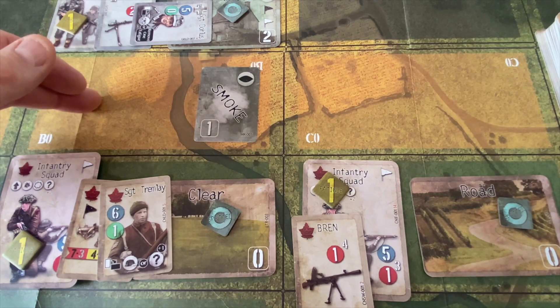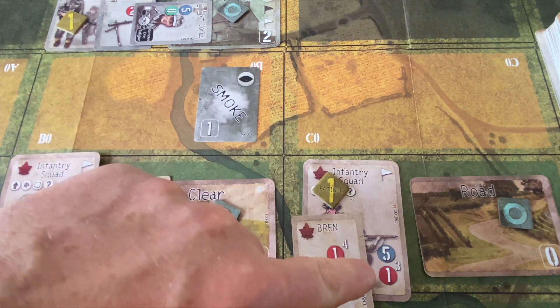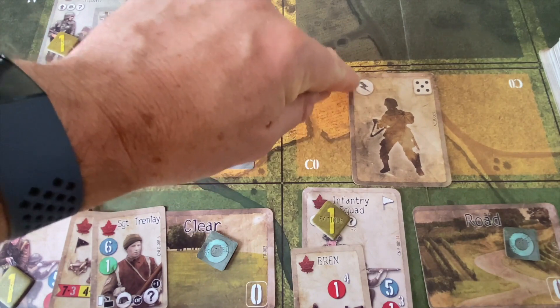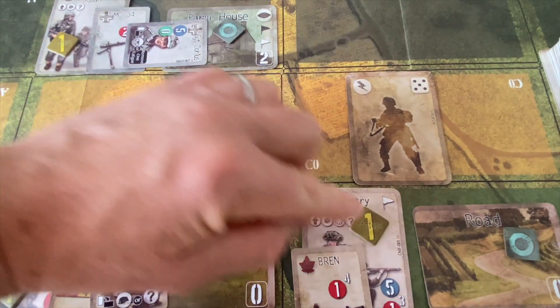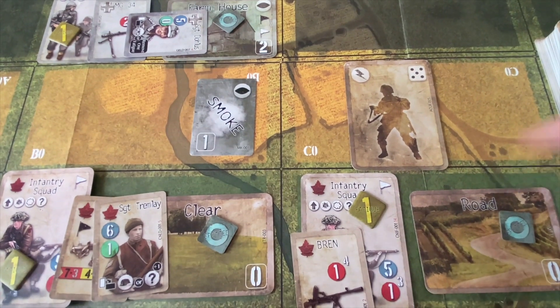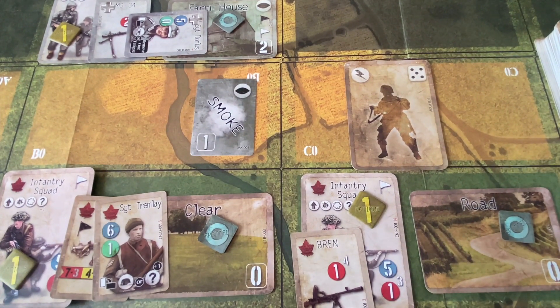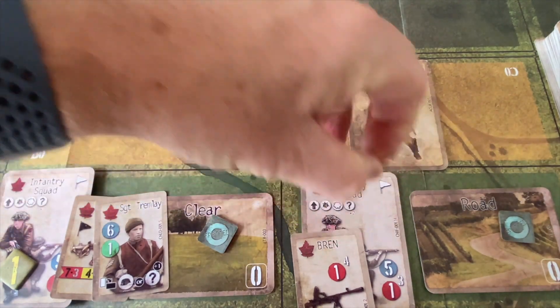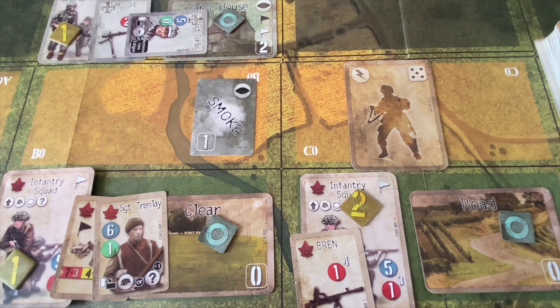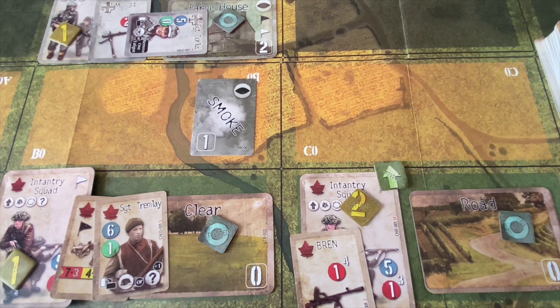We're going to have our Canadian infantry squad over here move forward with our action this turn. The Canadians burn a unit action card, which lets you do any action that exists on the squad. They have a movement action, so we'll have this Canadian infantry squad use it — increasing their fatigue to level two and dropping a movement icon on them. We've noted they're moving forward and discarded that card.